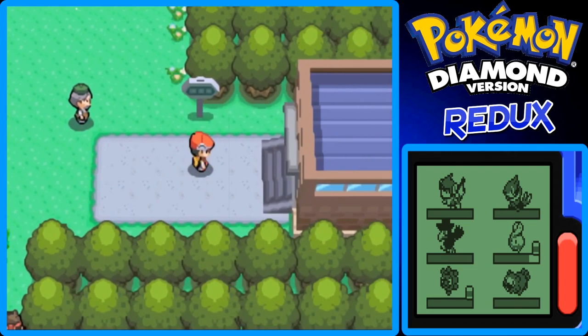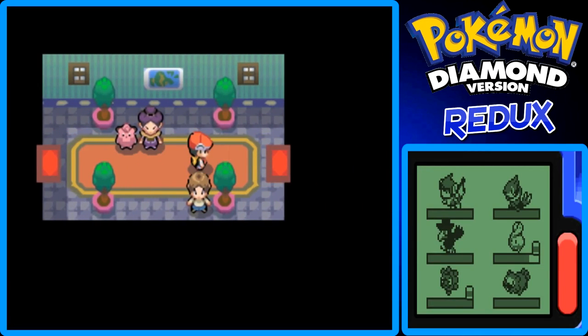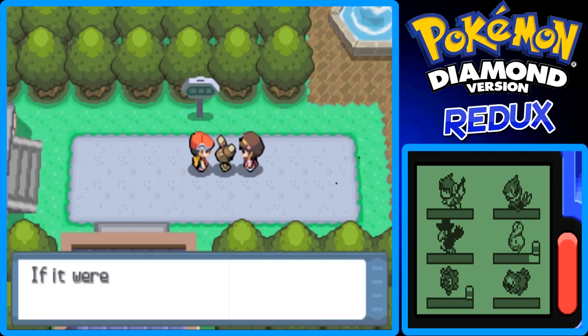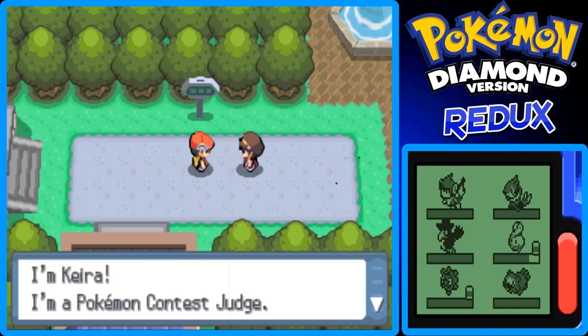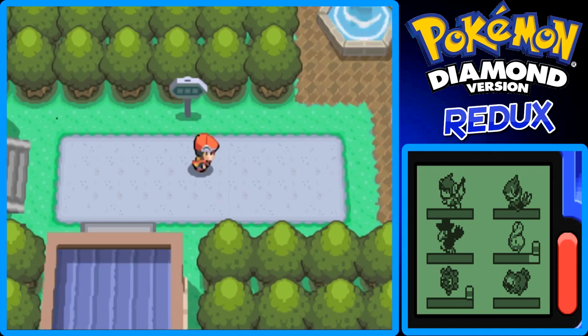We read the sign and we're pretty much at the next city — Hearthome City, here we come! We go through the transition without talking to anyone. We're in Hearthome City now. Oh, what's up Bineary! It belongs to a trainer — she thanks us: 'Thank goodness you happened to be there, who knows how far my Bineary could have run!' She introduces herself as Karina, a Pokemon contest judge, and asks us to drop by the contest hall so she can thank us properly.